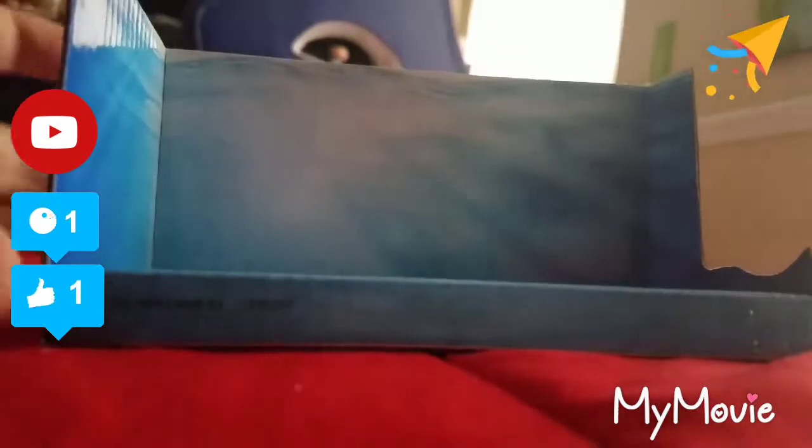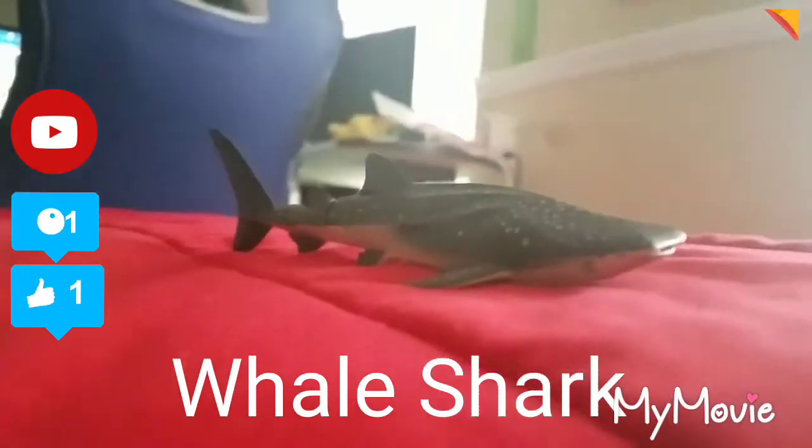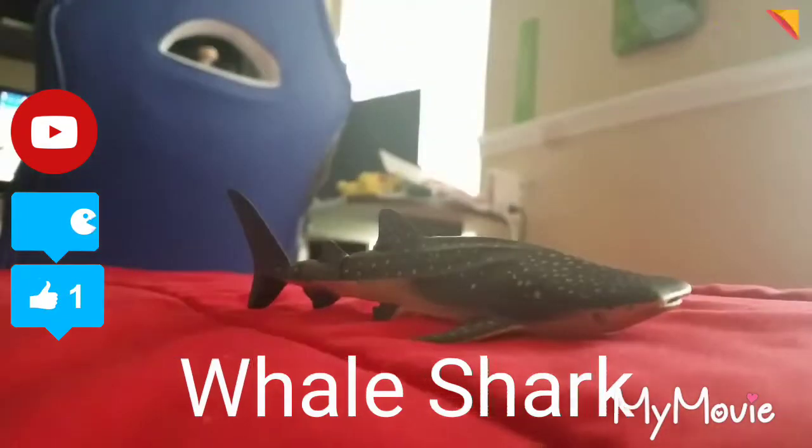So first we have this cool little background that comes in the box — this seems pretty good for filming. You just put it like that and put the whale shark here. It has a weird case with two parts. Here's the whale shark — it's actually a very nice figure. It's become one of my favorite sharks because it has a very beautiful, nicely shaped body. The articulation is not bad, but I wish it had more articulation in the fins and in the head especially.